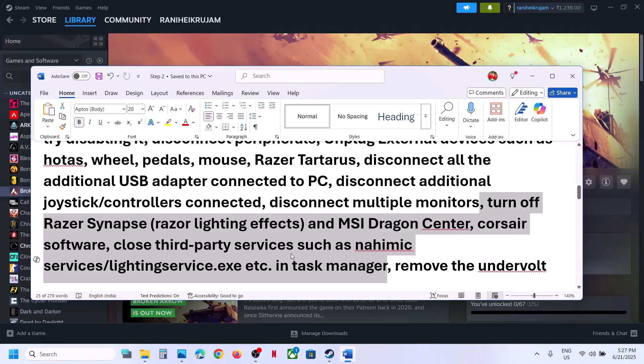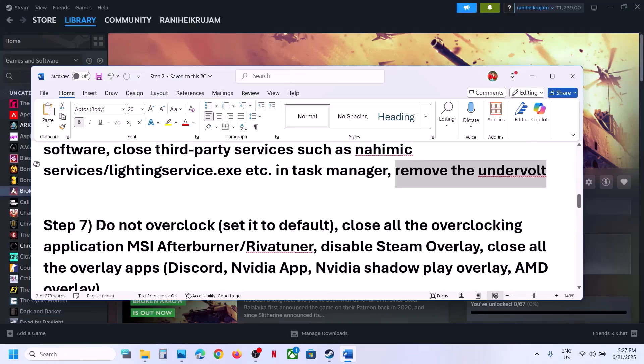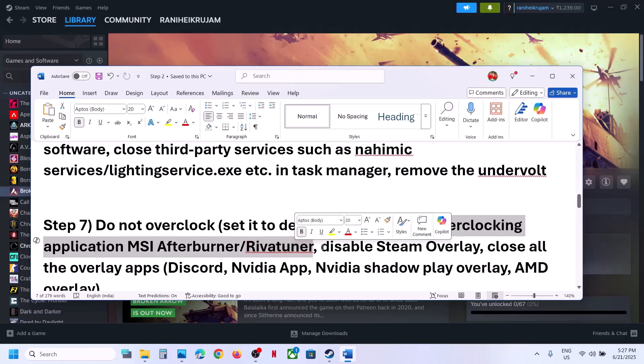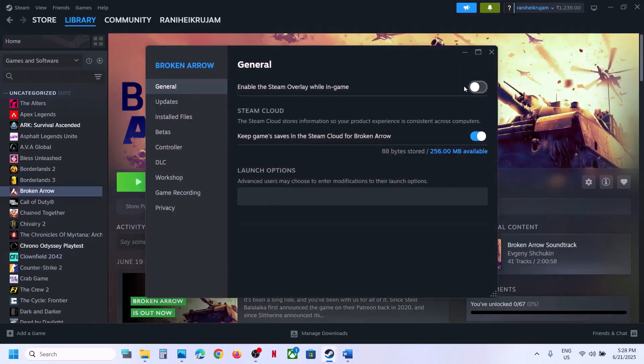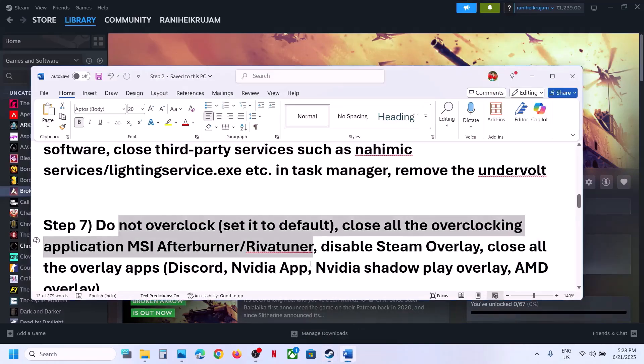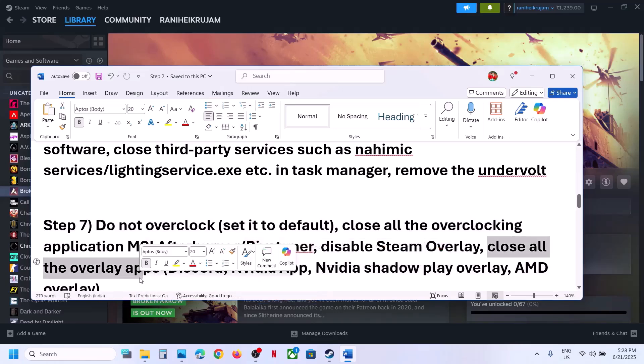If you have a multiple monitor setup, try launching the game on a single monitor. Close all third-party applications and services running in the background. If you have undervolted your computer, remove the undervolt. Do not overclock — if you have overclocked, set it back to default and close any overclocking applications like MSI Afterburner. Also disable Steam overlay by going to the game's Properties, General tab, and turning off 'Enable the Steam overlay while in-game.' Turn off Discord overlay and Nvidia overlay as well.